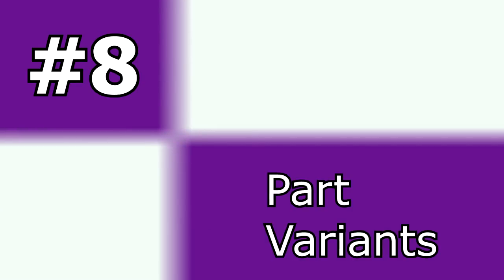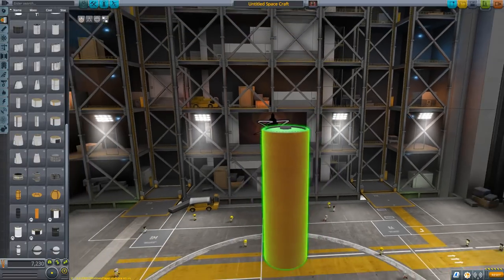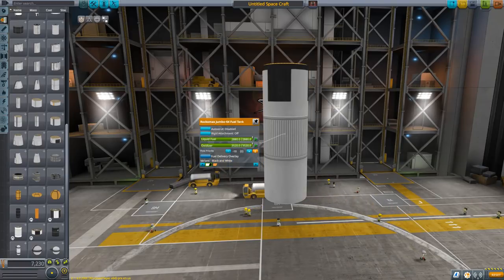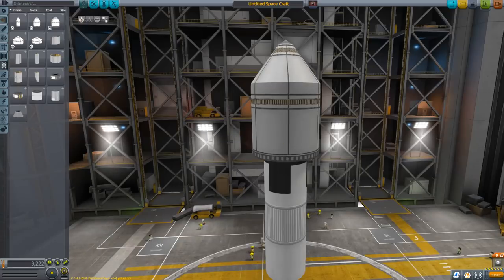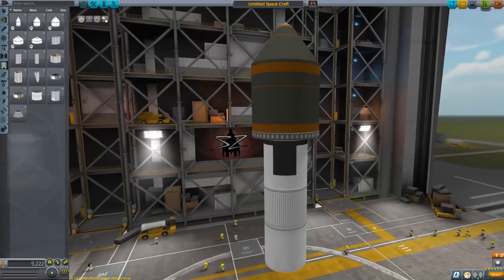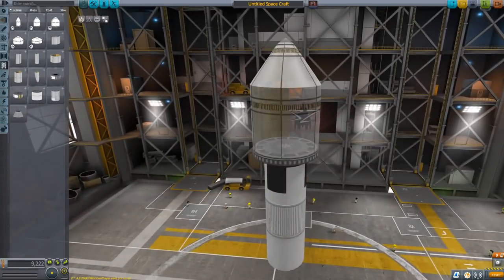Number 8: Part Variants. This is really neat. Not only do you now have the option to use different visuals for a part, you can preview how each variant will look in the part list by clicking on this little icon here. Personally I'm not so much of a fan of the new white fairing option, but maybe I just need to get used to it. I'm pretty sure modders are going to have a field day with this new feature.